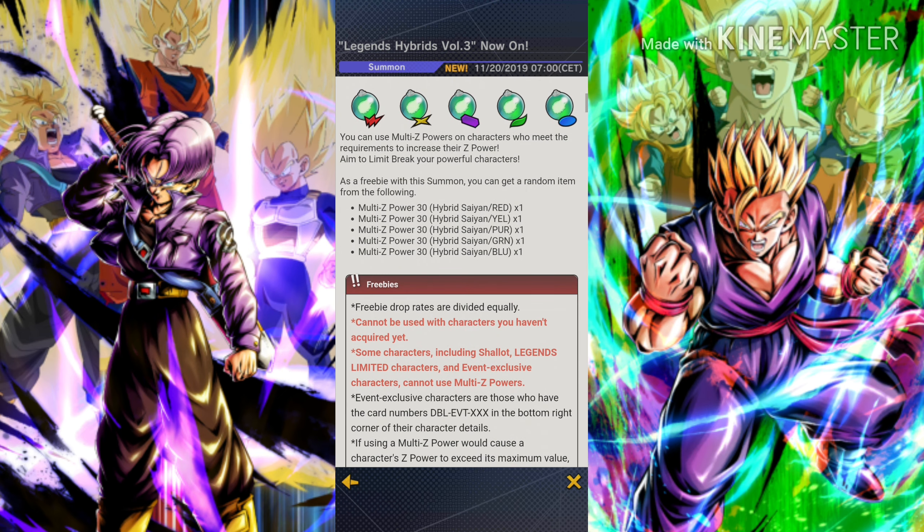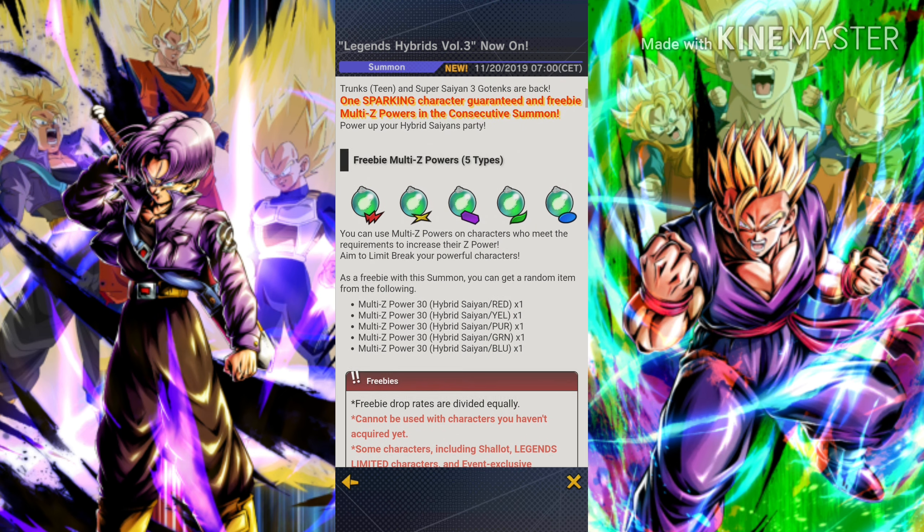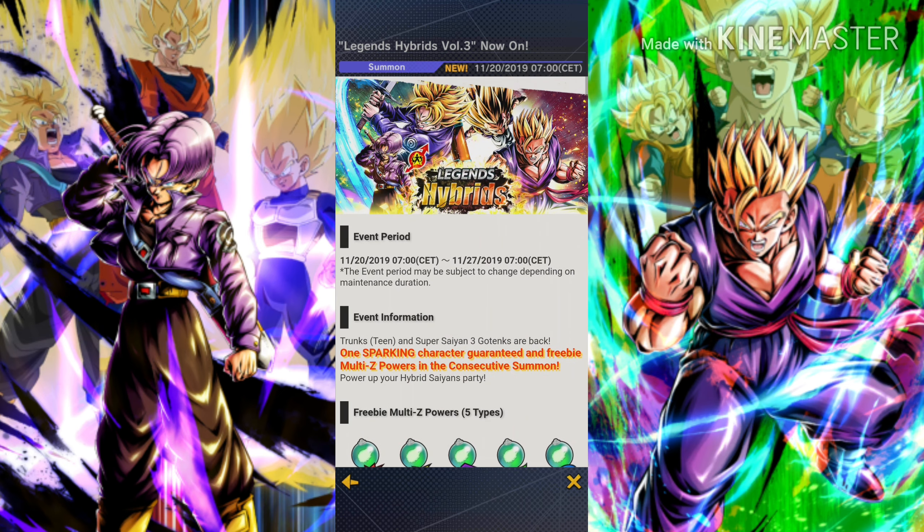So if you were planning to get the red Multi-Z Power and use it on your SS2 Legendary Finish Gohan — forget about it. All Legendary Finish characters are Legends Limited and those Multi-Z Powers won't work on them. If you have any other non-Shallot, non-Legends Limited, non-event exclusive characters, you can use those Multi-Z Powers on them. Also note there are only 30 Z Powers and they appear to be Hybrid Saiyan specific, so if you aren't powering up Hybrid Saiyan characters, I wouldn't recommend taking the risk.